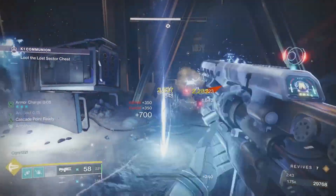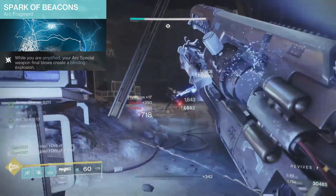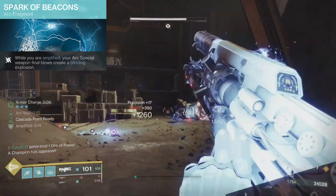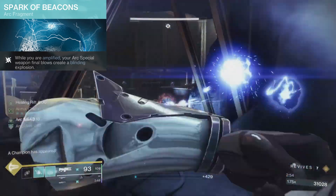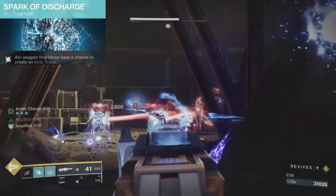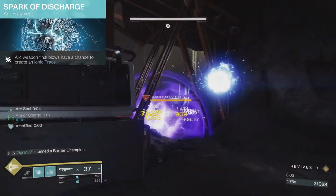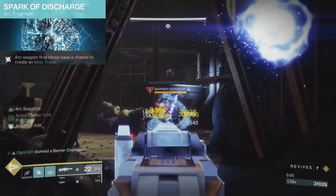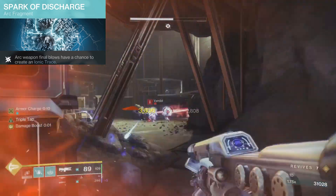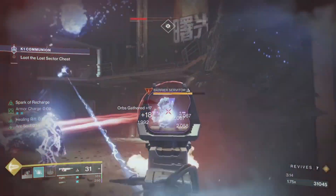Moving on to fragments. First we have Spark of Beacons: while you are amplified, your arc special weapon final blows create a blinding explosion. With this fragment, Cold Heart doesn't just create ionic traces, but also blinds targets. If that isn't enough, we'll also run Spark of Discharge: arc weapon final blows have a chance to create an ionic trace. So Cold Heart's perk Longest Winter only creates ionic traces when it's at its high damage state, but equipping Spark of Discharge makes it so any kills with Cold Heart have a chance to create ionic traces, ramped up or not.